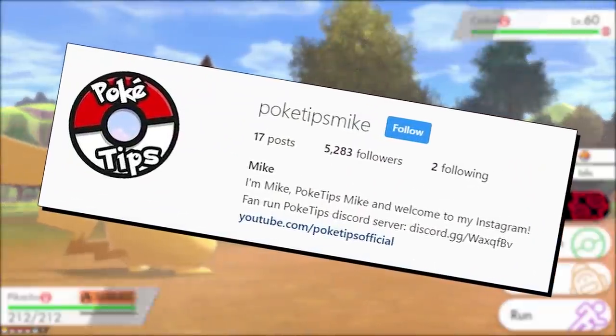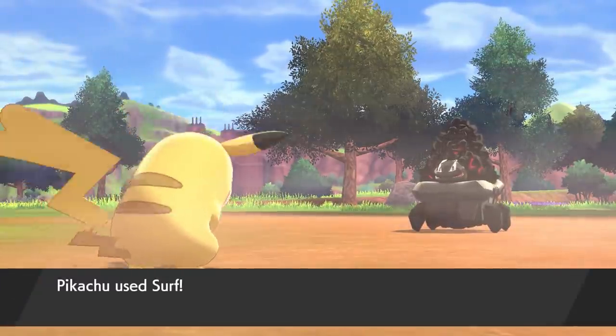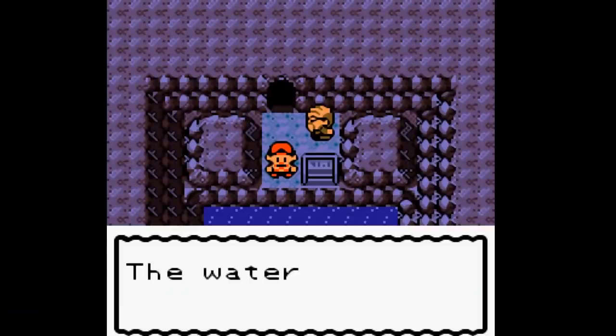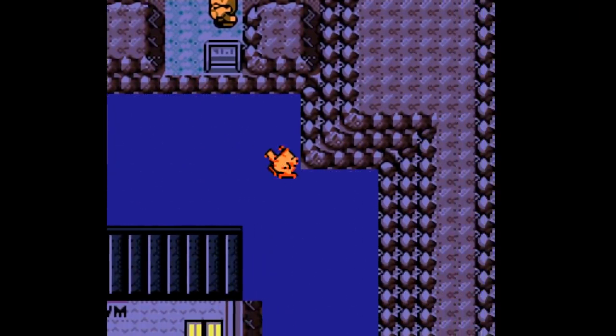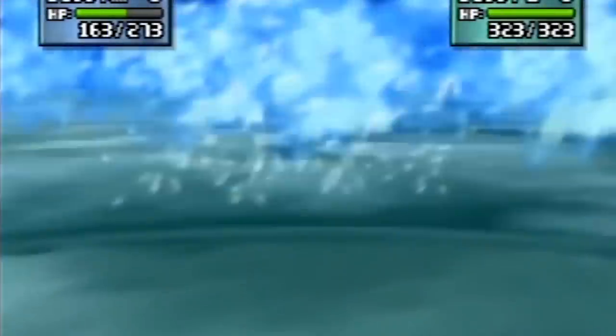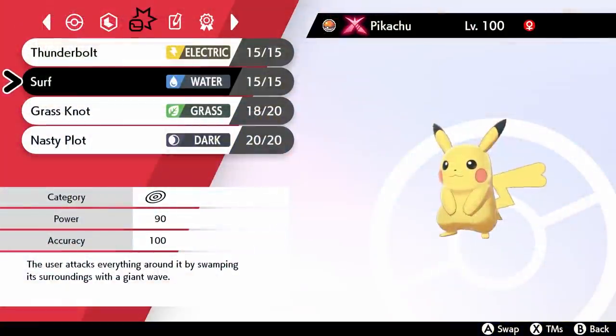Hi, I'm Mike, PokéTips Mike, and today I'm going to teach you how to get your very own Surfing Pikachu in Pokémon Sword and Shield. Throughout the Pokémon games, Surfing Pikachu has always been a special little novelty Pokémon. Usually you'd have to go to some sort of Pokémon event or do some crazy in-game task to get your hands on a Surfing Pikachu, but in Sword and Shield it's actually extremely easy to get one of your own. Here's how you do it.